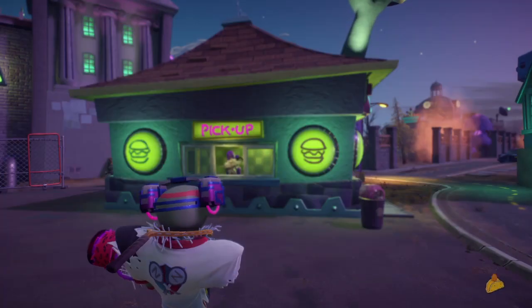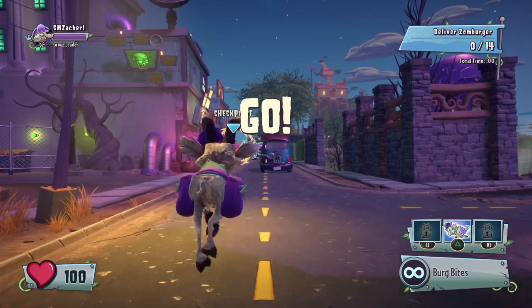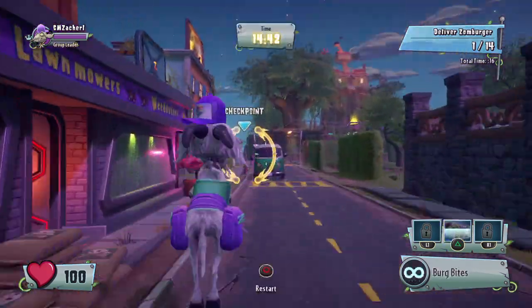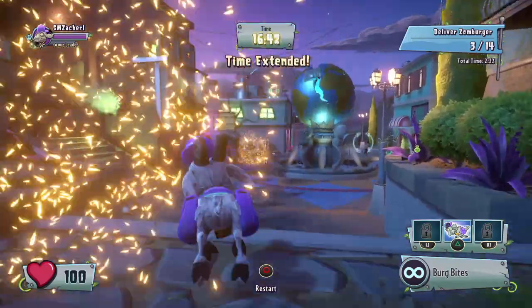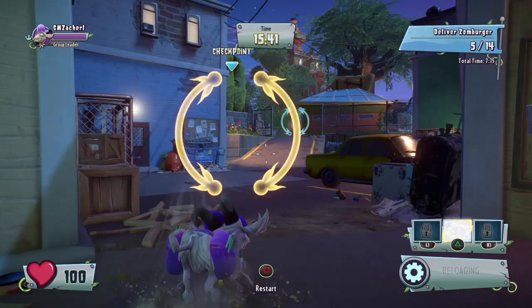Just like the plant side, you're going to go into the first delivery. And once you get to the end, you do the same trick where you hold forward and spam circle. I do prefer doing this glitch on the plant side because the Zomburger side seems to be a little bit longer and harder to perform.